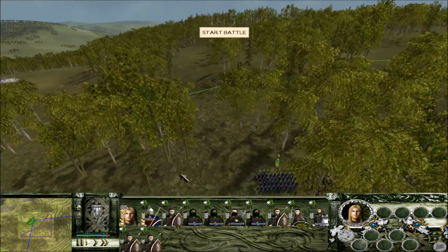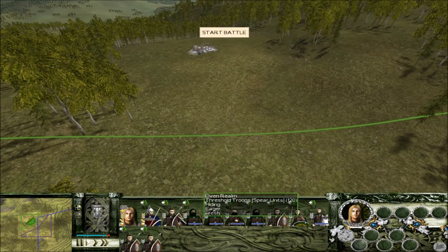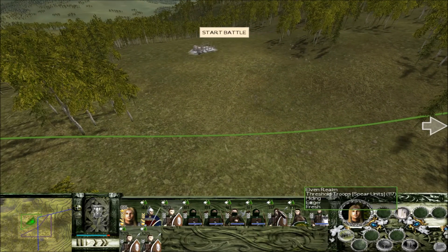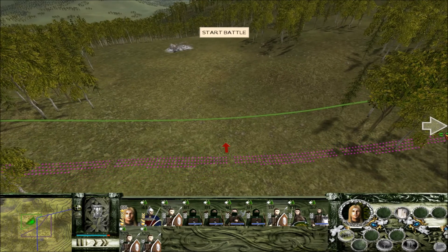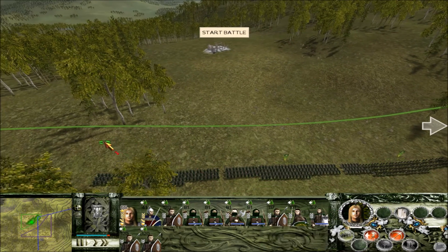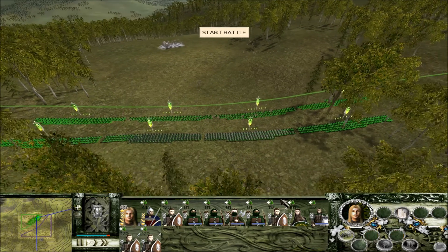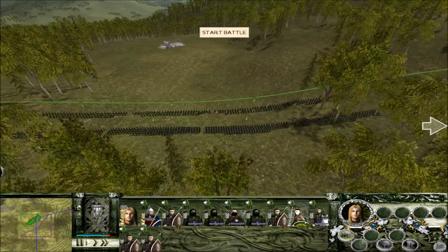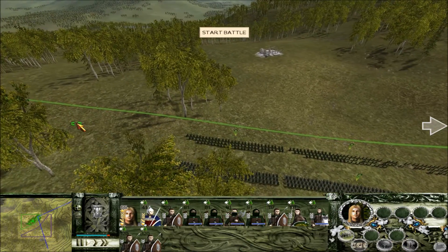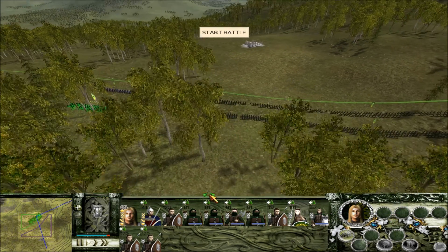Oh great, it's a bloody forest battle. Well, let's try and fight out here — that would be preferable. I really can't see anything in forest battles in the first Rome Total War. They don't have that neat little ping feature that shows you where all your units are at all times that Medieval 2 has. Let's stick our Noldor on the left, backed up by our Elven Swords — a nice flank-crushing force right here.